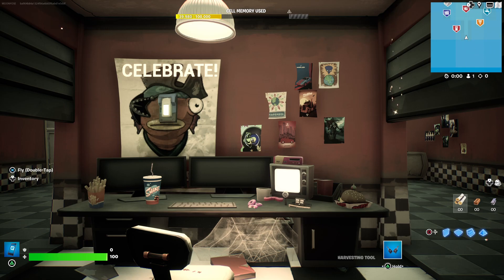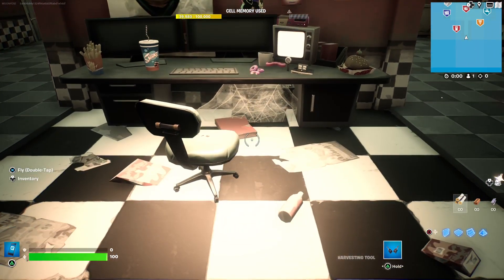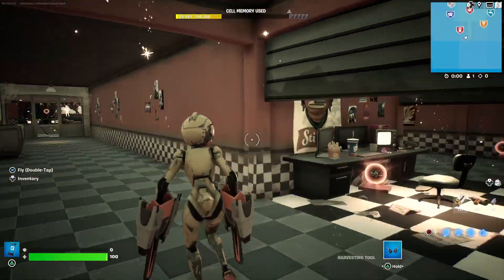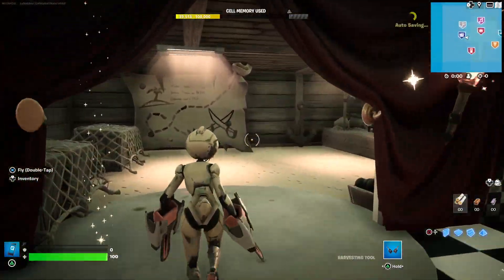What's up guys, this is Munoz Plays. This is my Five Nights at Mooney's — also known as Fortnite's at Freddy's map. It's a four to six player asymmetrical survivor-killer kind of map.